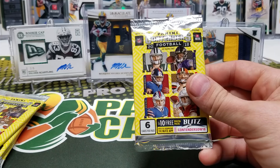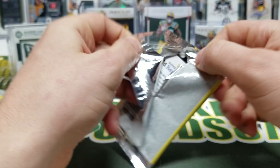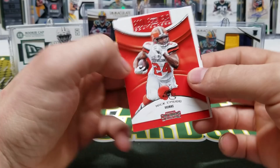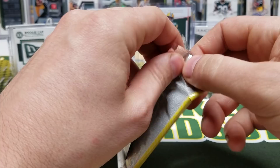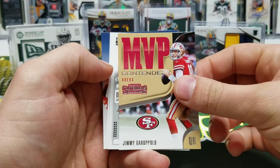Contenders 2018 — we've got five packs. Now there's either five packs of base, which could happen, or we might get an auto or two. You never know. Fitz, Ramsey, Jimmy Garoppolo, Nick Chubb, Rookie of the Year Contenders, Andy Dalton and Alvin Kamara. Gerald McCoy, Arvin Jones, Cooper, Jimmy G, MVP Contenders, Sean Lee, and Odell.